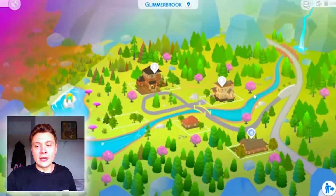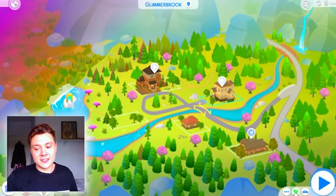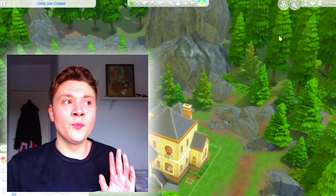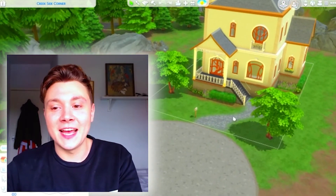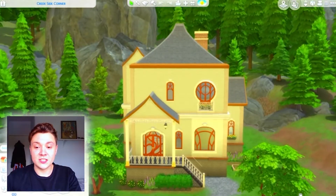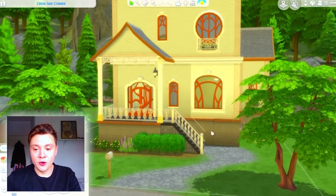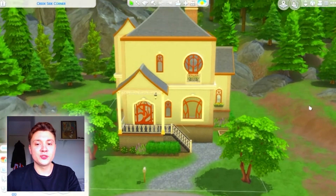Next up I'm going to go to Glimmerbrook and look at some of the most shocking, disgusting houses you've ever seen. If you ever think that you're bad at building in The Sims 4, don't worry - just look at this EA build and it'll perk your confidence right up. Firstly, just looking at the front of this house, the window placements are absolutely horrendous - they just look so random and out of place. The wall heights are just so tall, and we have this abnormally huge foundation which gives the house a really strange vibe.